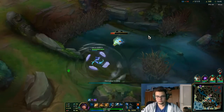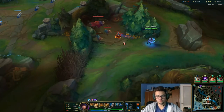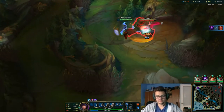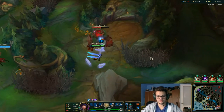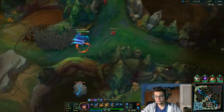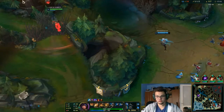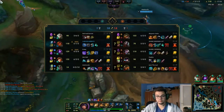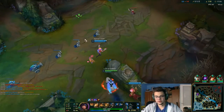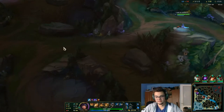Another thing I wanted to talk about was how to control objectives as a Taliyah. You're quite weak early on and that can cost you early Drakes. My personal advice: if you kill someone on bot, go for a 4v3 on the Drake and get it early. But if it's a 4v4 and they have the upper hand somehow, do not force that. Taliyah jungle early is kinda weak — you're just waiting for your jungle item, which you definitely don't have at level 4.